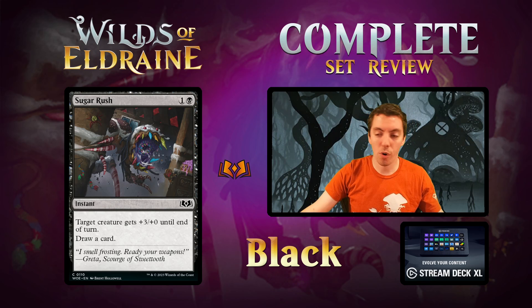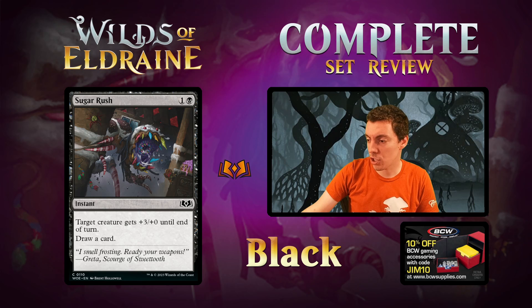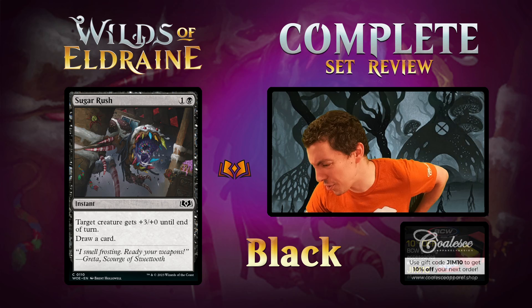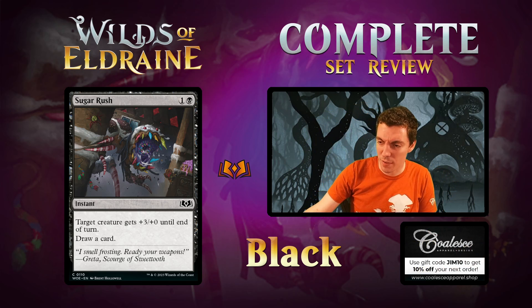Sugar Rush — one-mana instant, +3/+0 until end of turn, draw a card. This card's fine — really good with the rats, it's cheap, it cantrips. Fine limited card, wouldn't want a ton of these. Kind of weird that this card is black — feels like a red card for sure.